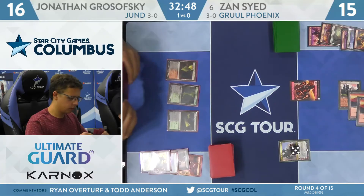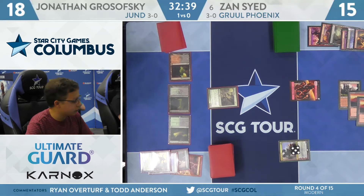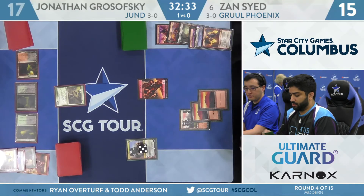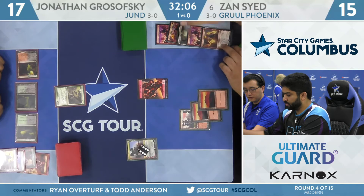Wrenn and Six is only a few turns away from going to ultimate, and that emblem is quite powerful. Any deck featuring Lightning Bolt — this allows you to turn any land you draw into a bolt, any land into a Light Up the Stage for Retrace. Sounds pretty nice. Grosofsky deploys a Kitchen Finks, takes a damage to cast it off Nurturing Peatland, gains two life to 17. Wrenn and Six is another card the red deck is happy to have because it makes it easier to engage with the Kitchen Finks. If he has a Lightning Bolt to pop the front half, Wrenn and Six can get rid of the back half as a 2/1 and allow for some attacks.